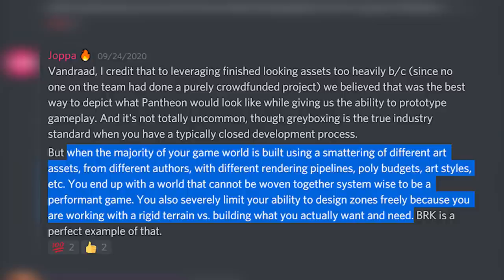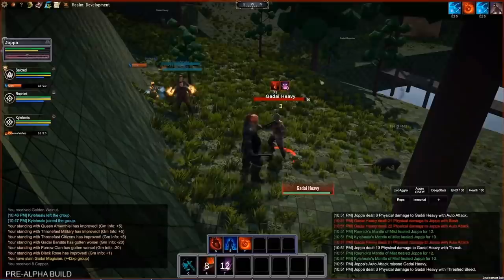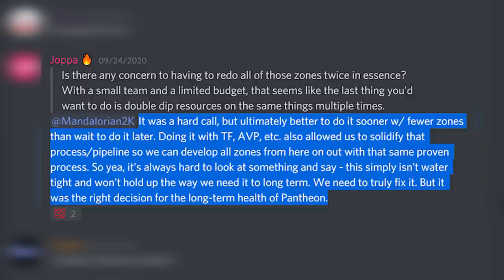Going back to a quote from Joppa, he explains why that just wasn't going to be a permanent solution: 'When the majority of your game world is built using a smattering of different art assets from different authors with different rendering pipelines, poly budgets, art styles, etc., you end up with a world that cannot be woven together system-wise to be a performant game. You also severely limit your ability to design zones freely because you are working with a rigid terrain versus building what you actually want and need.' So they had to change gears. And in the October 2020 Pantheon Producers Letter, we learned that all zones outside of big sections of Fairthale are in a gray box state, and previously seen zones like Thronefast and Avendyr's Pass have been redone to gray box spec to allow for the proper pipeline and optimization.